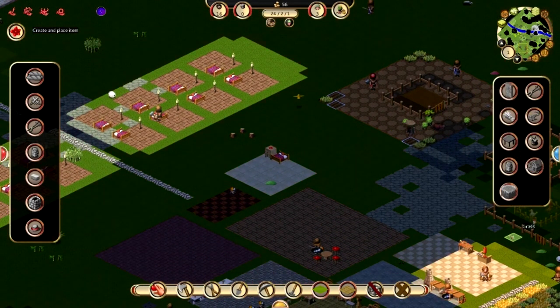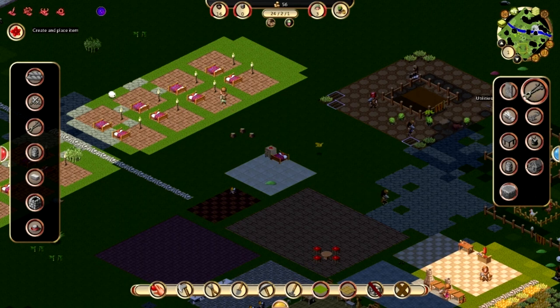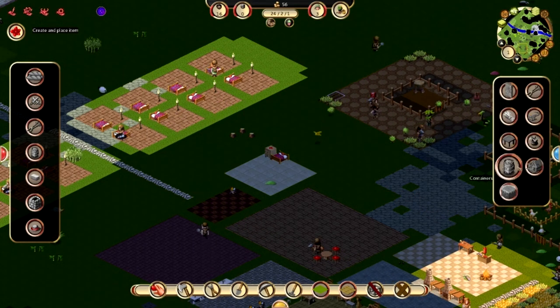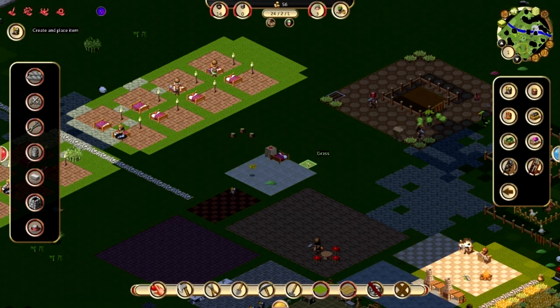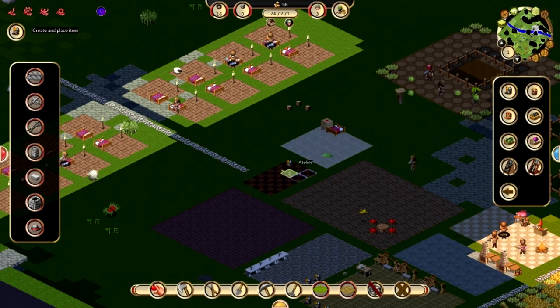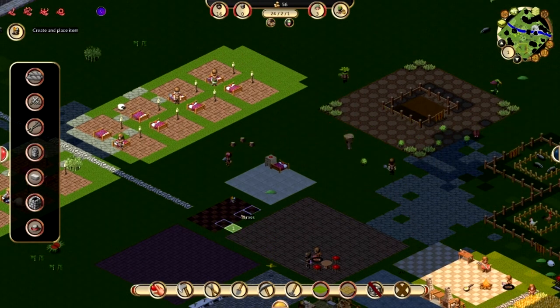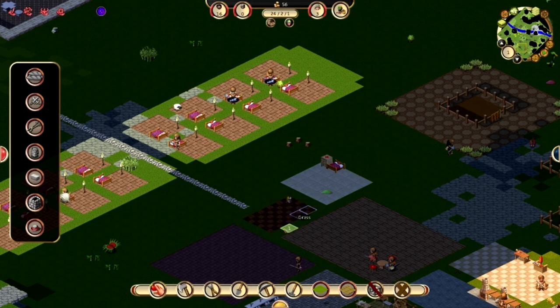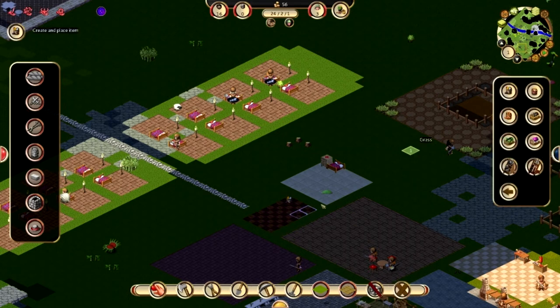Now we can set up some more barrels for the flowers. There's a barrel, there's a barrel — they make it very easy. I might want to expand the atelier a bit, but for now we'll put our flowers on this side of things. We can always move them later. We'll get these barrels set up and we'll get some flowers put in them. We'll put the door straight here — it won't be centered, but that'll be fine.